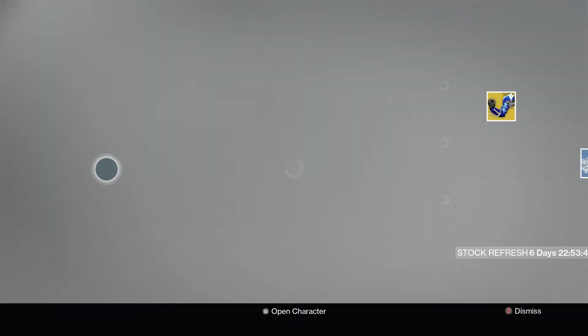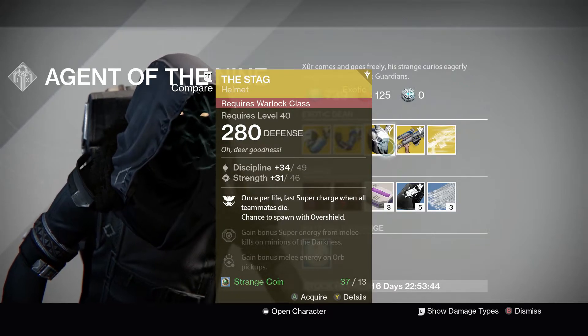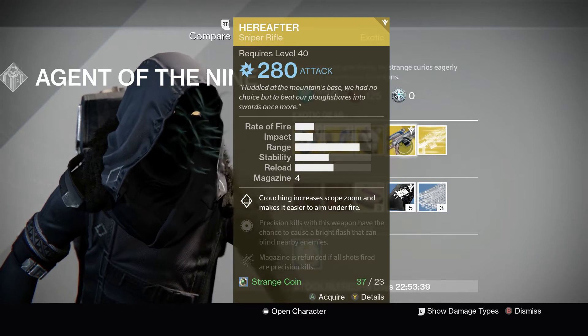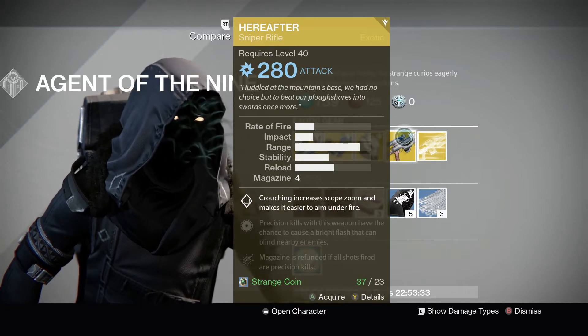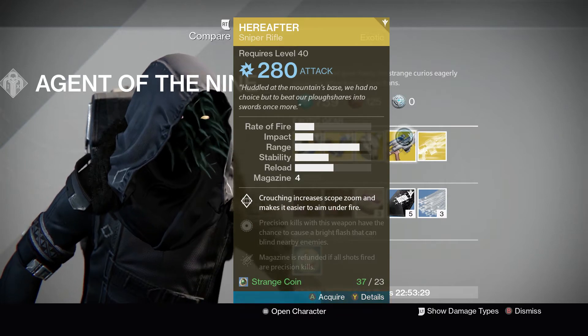Then for the Warlock, we got the Stag helmet. After the sniper slot — that's one weapon slot we don't have a special exotic for — so we might pick this up. Actually, we're gonna pick this up right now.